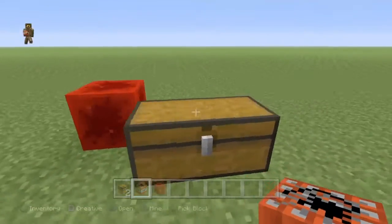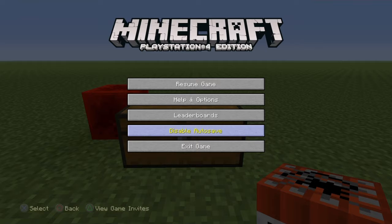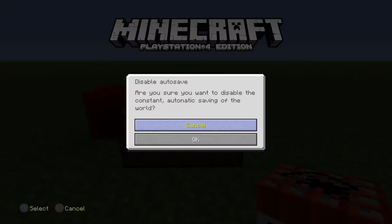What you're going to want to do first is disable autosave, then save the game, then enable autosave — like this.